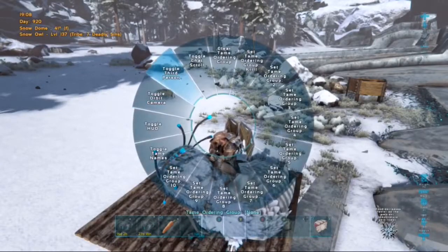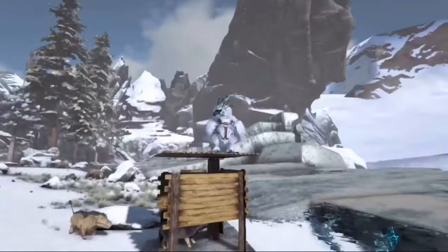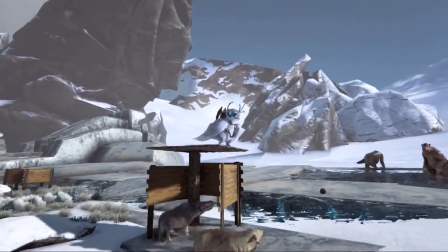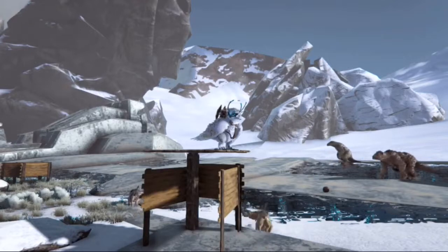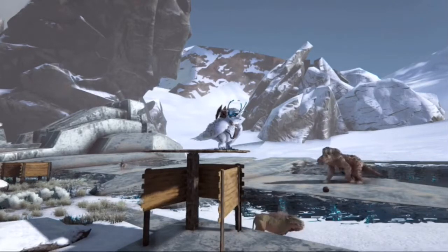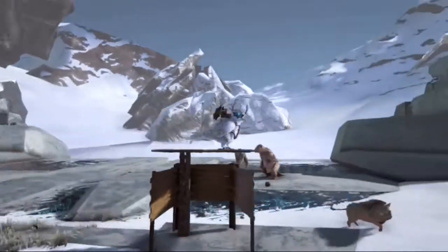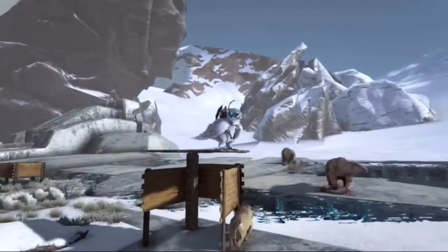Anyways, this here is my new and improved bird trap — not really improved, but definitely a lot cheaper. All it contains is four billboards, four ceilings, and three or four pillars. The total amount of wood cost is about 500 wood, and that's it. This works for Tapejara if you use rare flowers, and it works for Snow Owls and Argies pretty well.